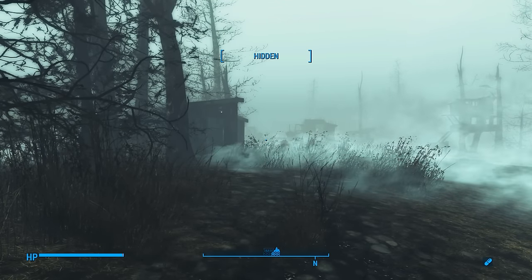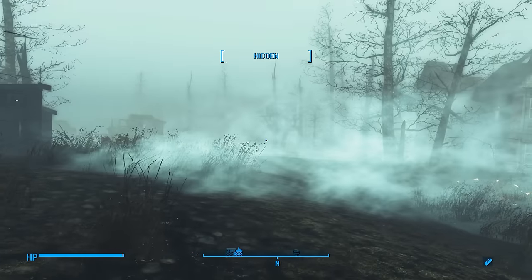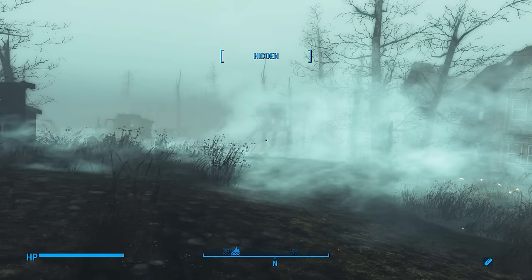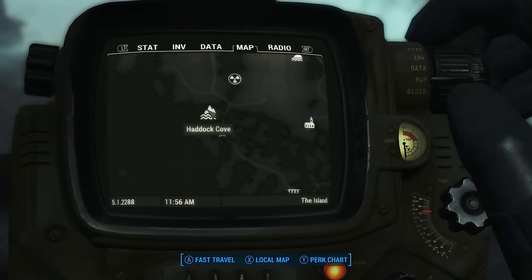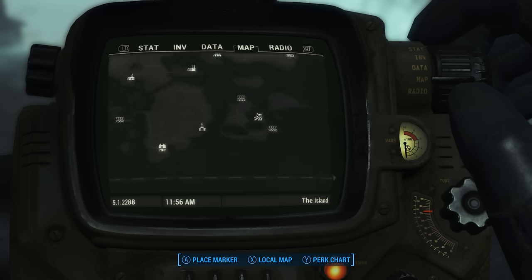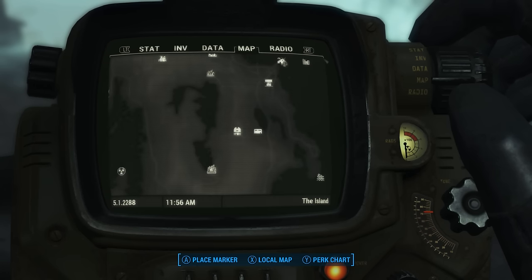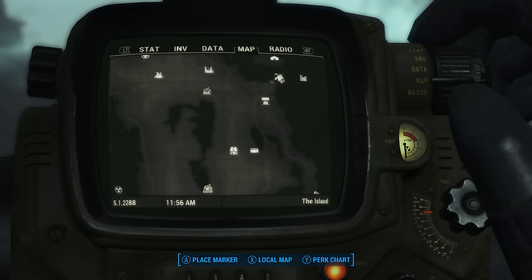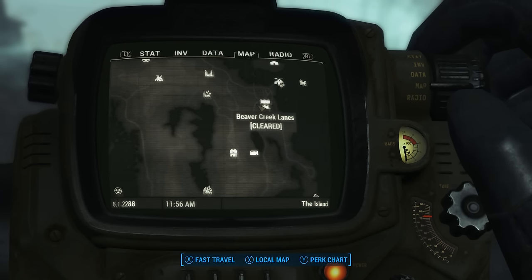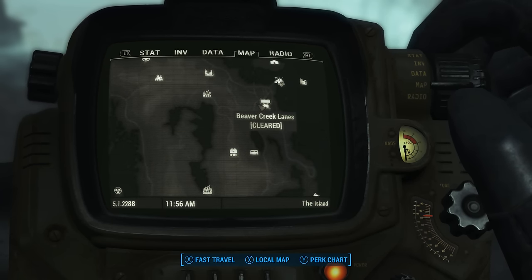That falls into a tricky area, but regardless I'm going to do it. Jimbula suggested it. Here on the map we have Haddock Cove all the way to the west, and up here near Far Harbor is where Beaver Creek Lanes was. It's not that big a deal because most people are going to see it anyway, especially since there are quests that lead you on a trail out of Far Harbor.